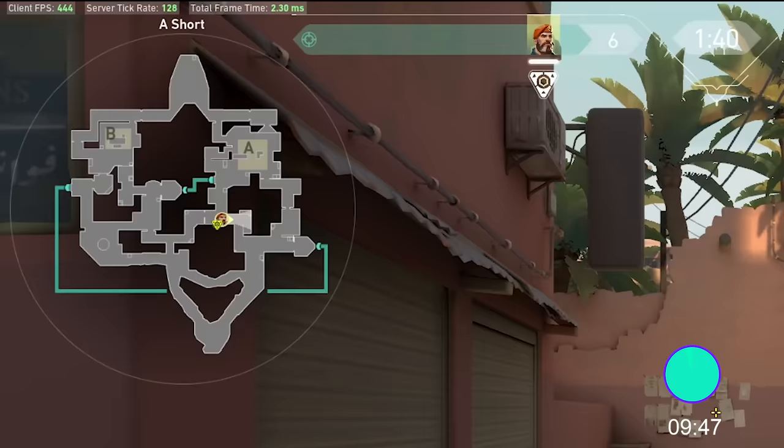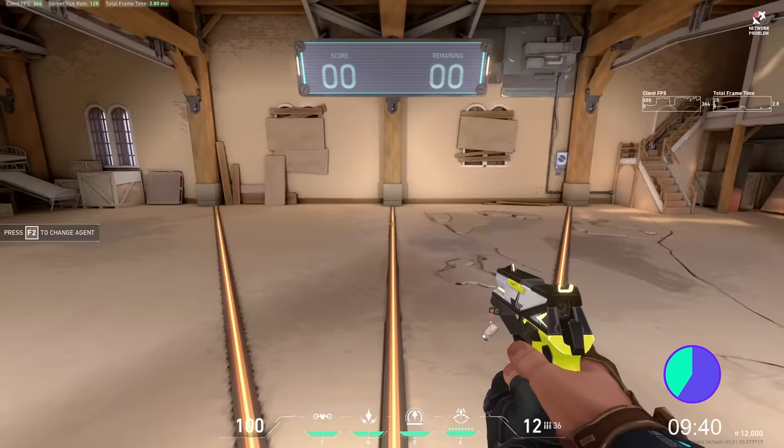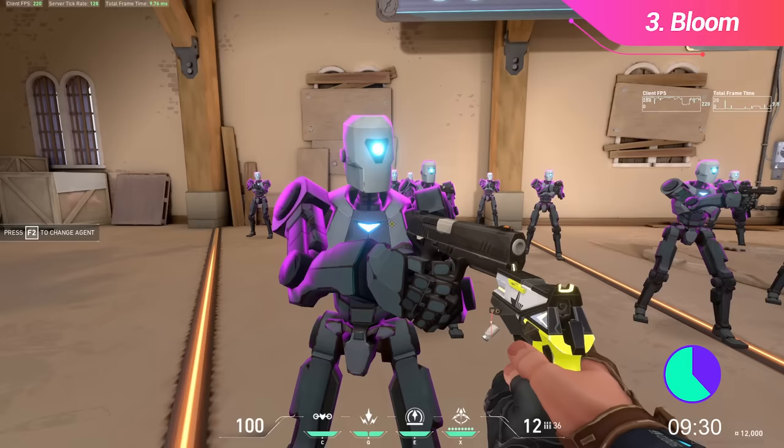Having a large minimap is a great way to increase your awareness. Here are the settings I use to have my map large while still being able to see it all. Most players play on low settings for maximum FPS with all extra features disabled. The one feature I do recommend having turned on is Bloom — this makes it easier to see things like Sova recons and character outlines, and it might give you an advantage.